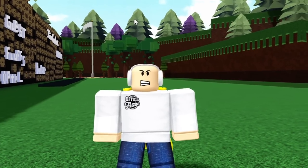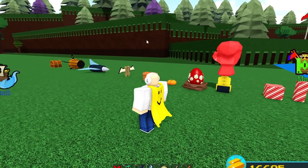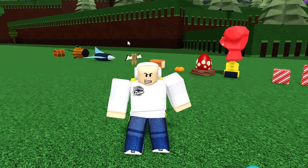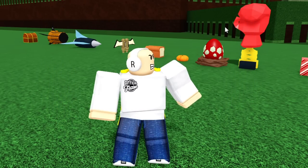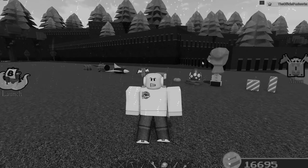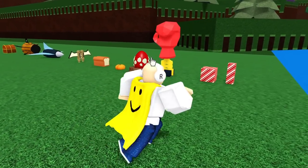Standing right here in front of me I have some of the rarest blocks inside Build a Boat. I'm only missing two rare blocks — the Winter Thruster and the Life Preserver. I was playing the game when they were available, I just didn't end up buying them, which I should have.